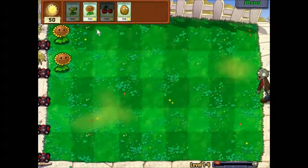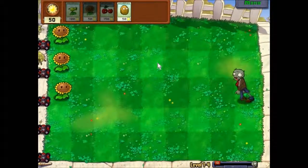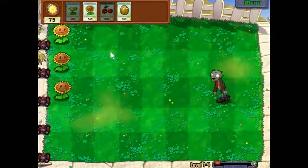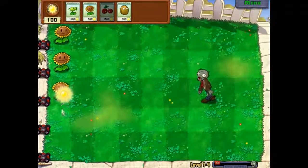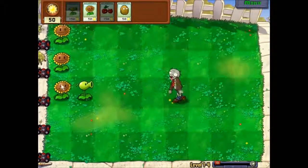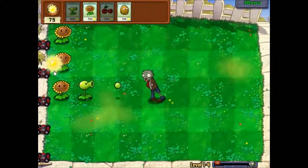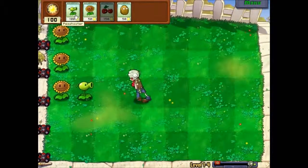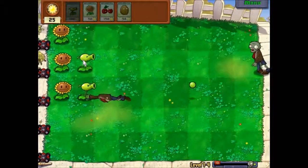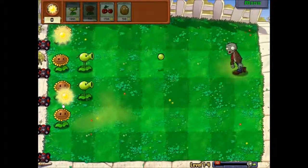Need to cut this grass I think. Go away! Oh look, it's limpy. So put him there. I always put the sunflowers over here because you always need them at the back. We are going to place this one here because we have got a zombie coming. Let's just place that there.